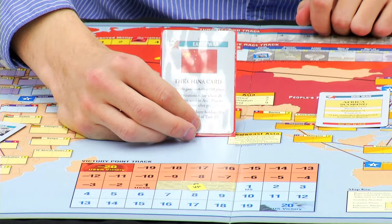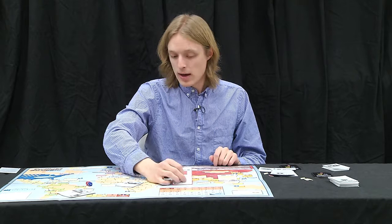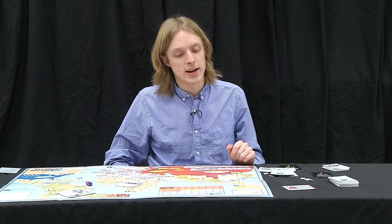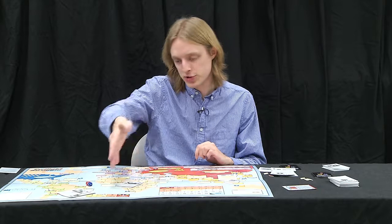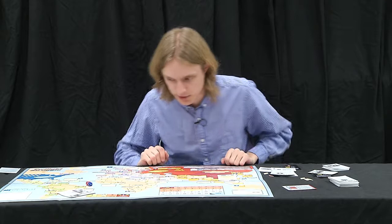One last component I forgot to mention: the China card. China is not a region you can control — it's been abstracted to this card. It starts with the Soviet Union. Every time it's played, it gets passed to the other player face down, and on the next turn it gets flipped over and that player can use it. This reflects the historical fact that the Soviet Union and the United States both used China against each other at specific moments — in the 1950s China and the Soviet Union were allies, and by the early 1970s the United States was using China to try to end the Vietnam War. It's a third force that doesn't really belong to either side. Later editions have variant rules requiring additional influence in China before it can join the main game.